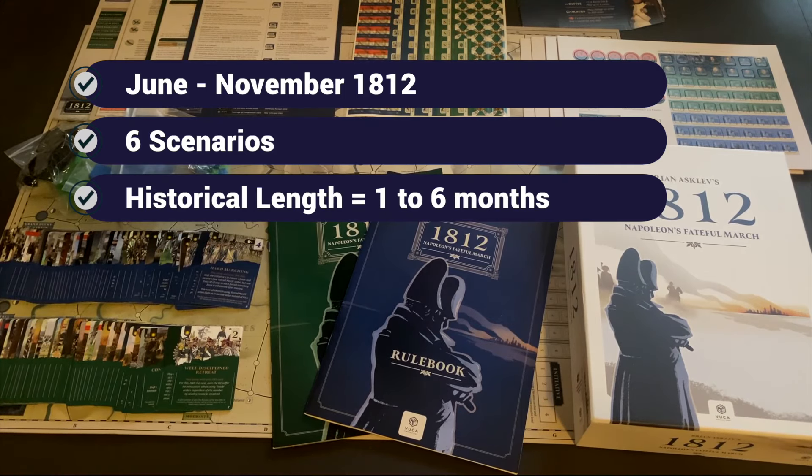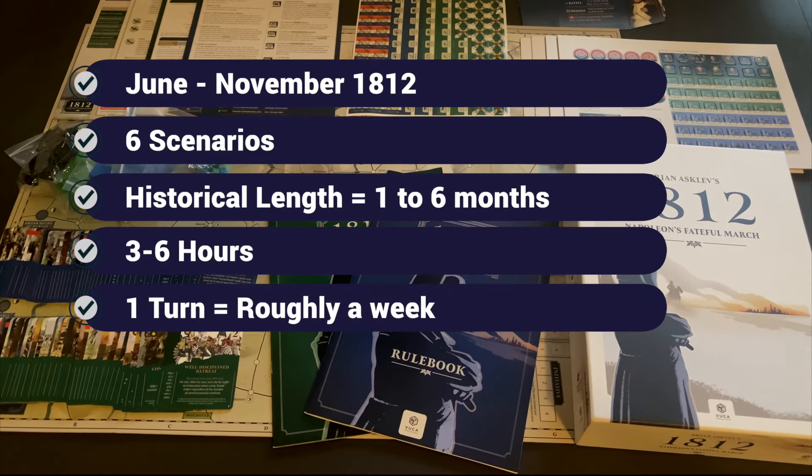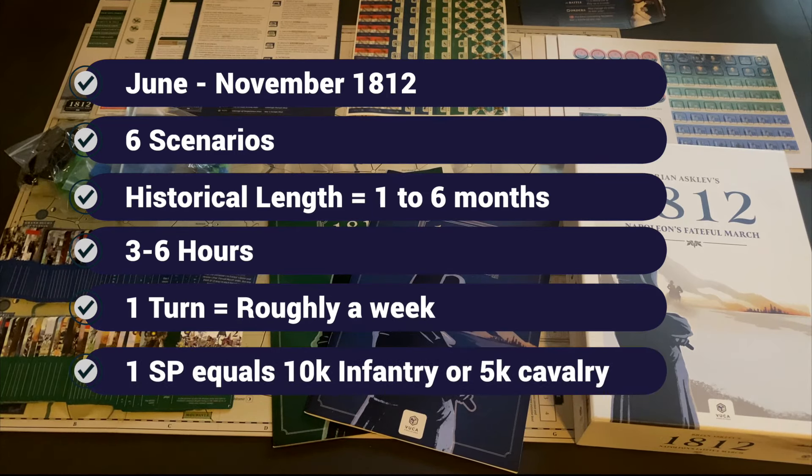Gameplay is listed as three to six hours — shorter for smaller scenarios, six hours for the grand campaign. Gameplay is broken down into months, but each month consists of five different turns, so each turn is roughly a week within those month-long spans. This is a grand-scale campaign game where units are designated by strength points — a fungible asset like currency that you can mix and match. Each strength point equals 10,000 infantry troops or 5,000 cavalry troops.